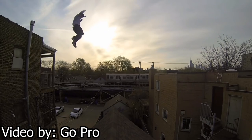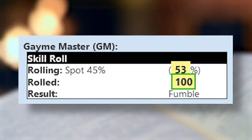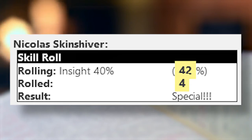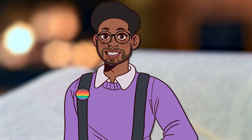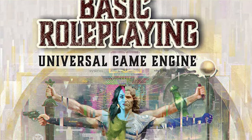In Chaosium games there are also critical successes and fumbles. If you fumble, it's a 99 or D100 roll. A special success happens at one-fifth of the required success for that roll. BRP has the potential to be a great entry into trying system-agnostic games without being overly complicated like GURPS, or super narrative-driven like Genysis. Their major selling point is that it can play a wide array of genres.